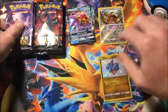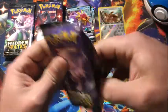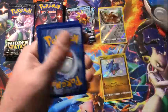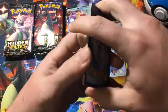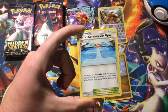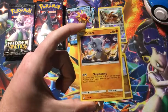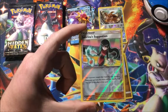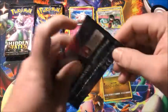Let's leave this one up — the Gible is getting old. Pack three: Magmar, Misty, Cerulean City, Sabrina's Suggestion, Koffing, Paras, Cubone, Voltorb, Geodude, reverse Sabrina's Suggestion, and the rare is a non-holographic Clefable.